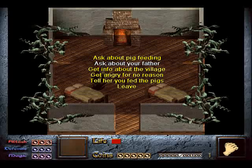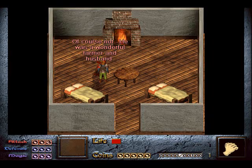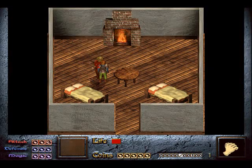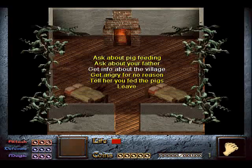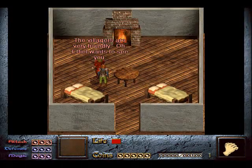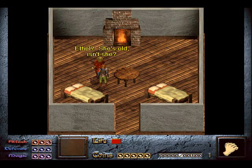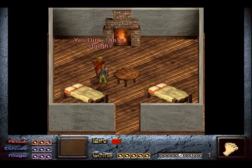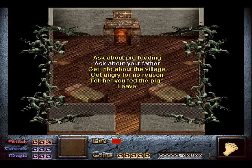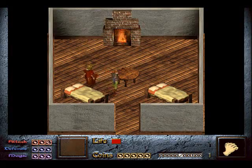Choose the next option which is ask about your father. She'll tell you that he was a peasant and wasn't good with the sword — however I refuse to believe that. I'll stick to the idea that she must be a gigantic bullshit artist. Next option is get info about the village: the villagers are very friendly. Oh, Ethel wants to see you — yes Dink, she is old. We can even get angry at her for no reason, but it doesn't create a good reaction.